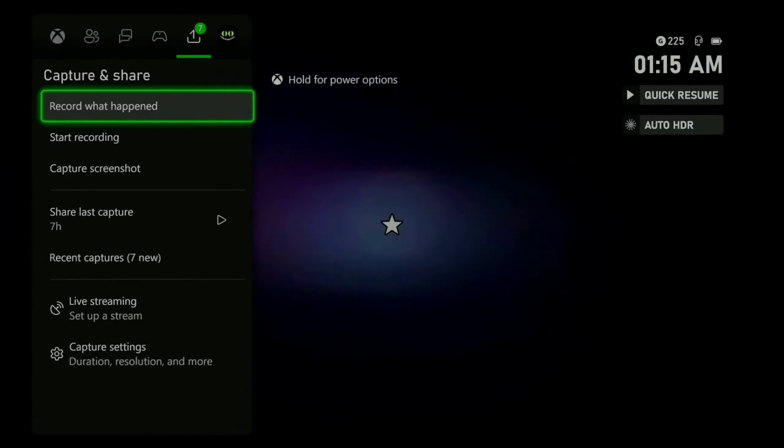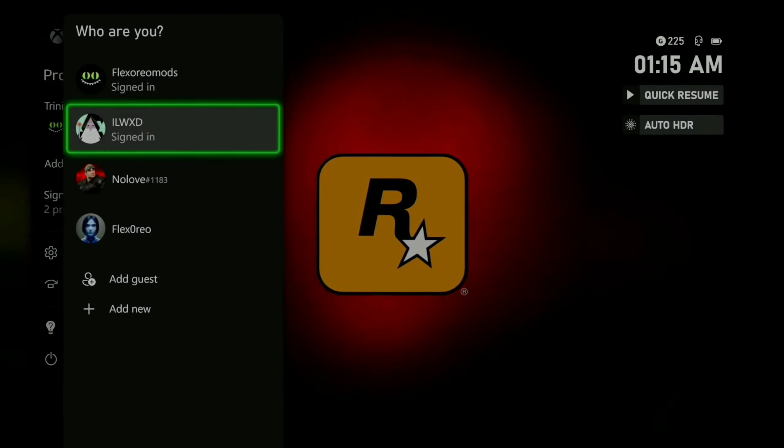You will have to sign in on your donor account — this will be the account with all the stuff on it. You will also need to sign in on the account you want to transfer to. Start GTA with the donor account, then on the screen with the full light, switch to the account you want to transfer onto.